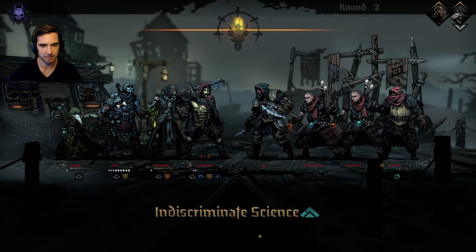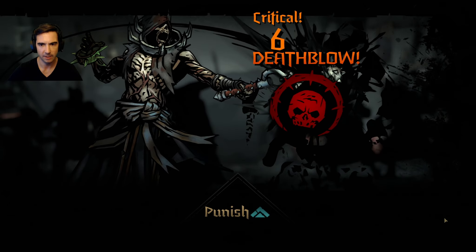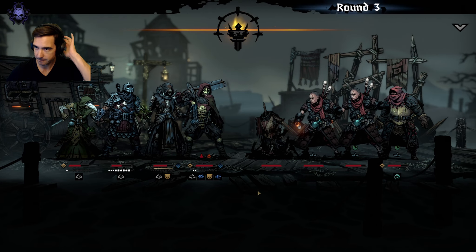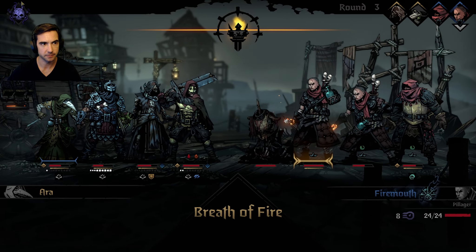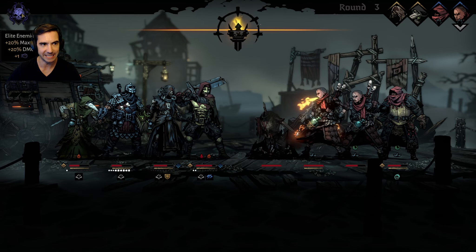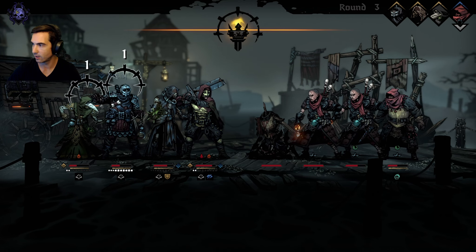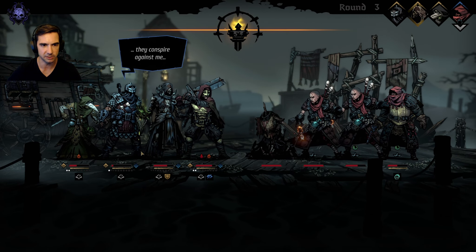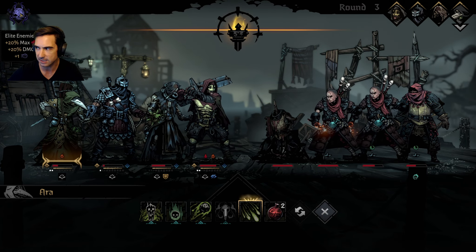Heal him up - no way to de-stress that guy unfortunately. Let's finish him. I take two. These are tough elite enemies - max 20% max HP. We knew that was going to happen, no relationship damage though. It loses a little bit of HP - you can see that, elite enemies. That's nasty.